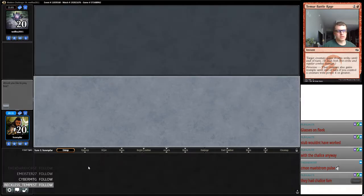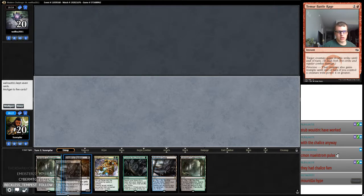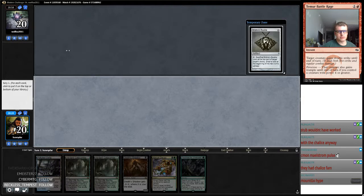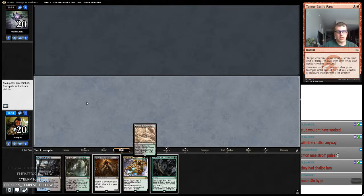I would like to play first. This hand's not very good, even if we could guarantee a land. His hand's good. I will keep this. We have an answer to Chalice, which is what's important. That's going to get us closer to Delirium. So we'll play a land and pass.